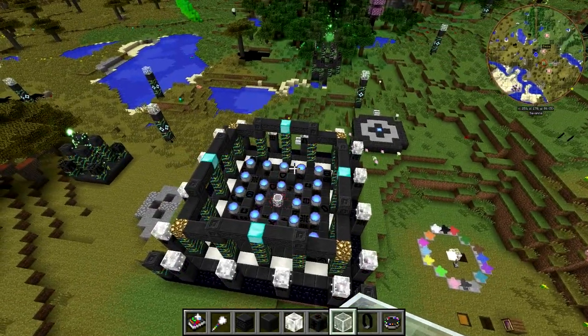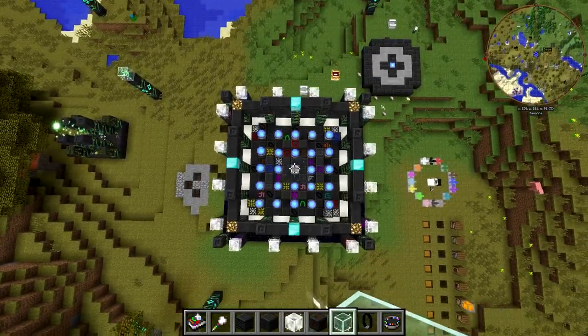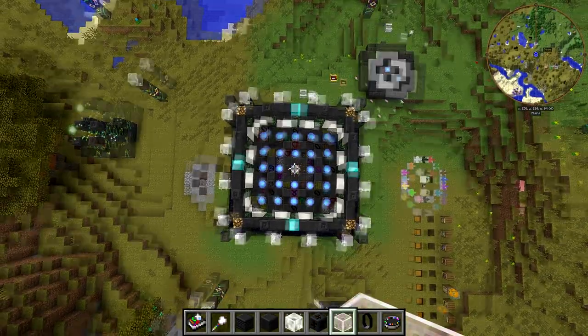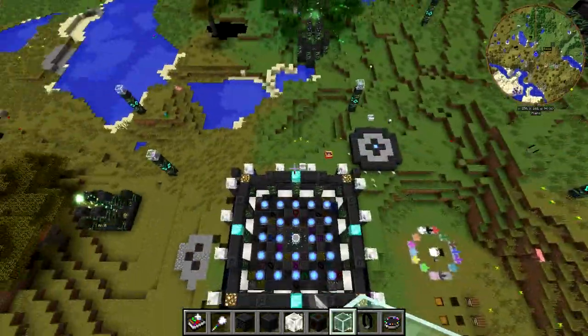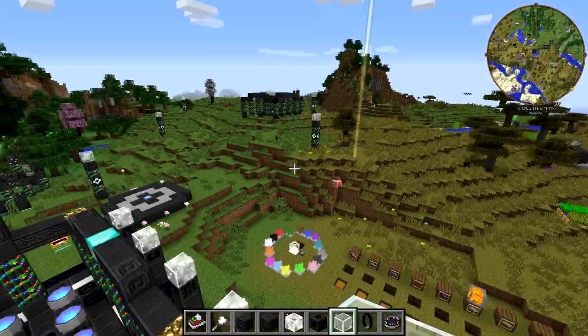It would look awesome if you just had a multi-aura high enough above the center of the table and it could beam down to all of them. I'll have to try that out later. But anyway, now that we have all the powers, we can go ahead and use the ritual table.